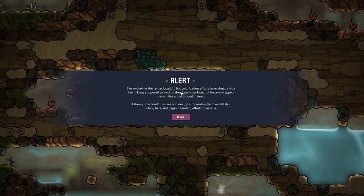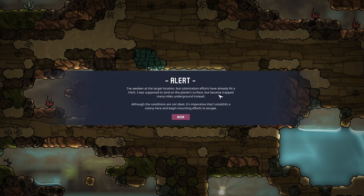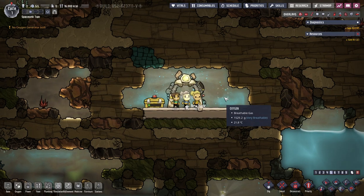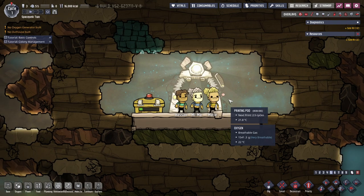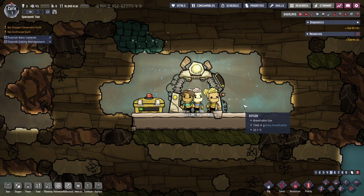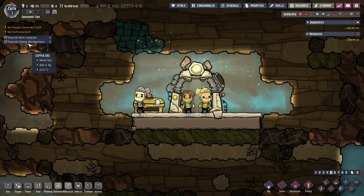Woken at the target location, but colonization efforts have already hit a hitch. I was supposed to land on the planet's surface but became trapped many miles underground instead. How that happens I have no idea — maybe like a Star Trek transporter. Although the conditions are not ideal, it's imperative that I establish a colony here and begin mounting efforts to escape. I'm the remote controller of these folks. Are they going to automatically do stuff?